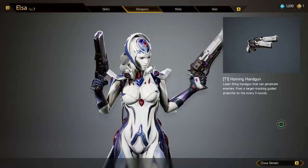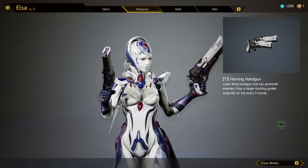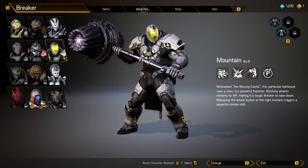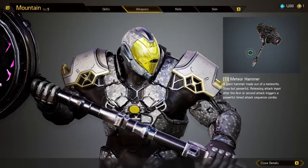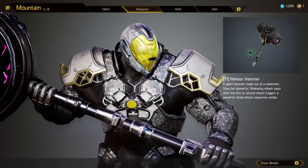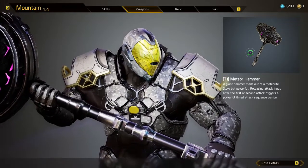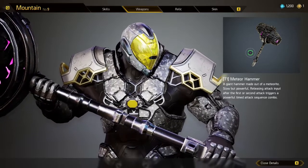Next up for breakers is the weapon system. Each breaker starts with a default weapon — for example, Elsa starts with a homing handgun. Over the course of the game each character has access to a multitude of weapons, but they are specific to that character. Elsa is a gunslinging character and won't have access to melee weapons, while Mountain is a melee character starting with a massive meteor hammer and having access to close-range or heavy weapons like flamethrowers. Your character won't have access to all weapons in the game, but will have a preset selection.